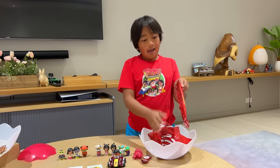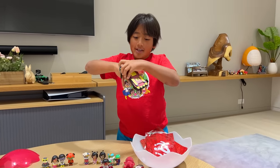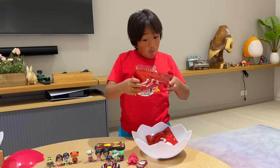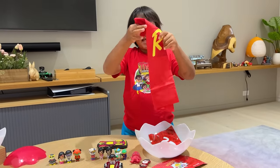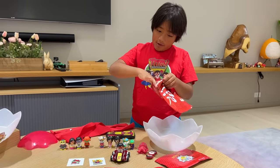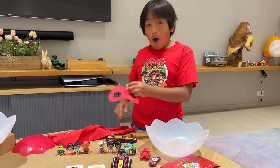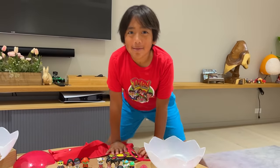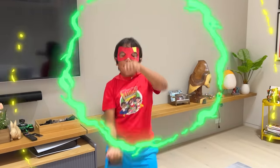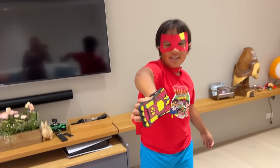Let's see what's inside part three. Oh, this is really cool — it's a gauntlet! Let's see the next one. It's a Red Titan cape with an R on it. And the next one — I think I know what it is. Red Titan mask! I know what I'm gonna do — I'm gonna wear all of them. This is so cool, guys! I've got my mask, my gauntlet, and my cape.